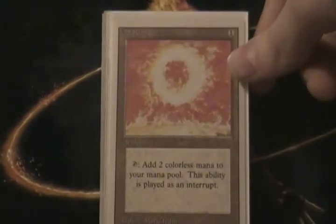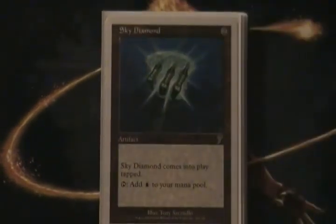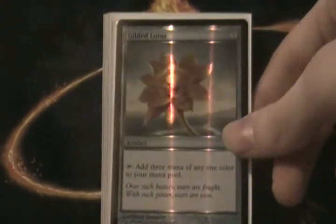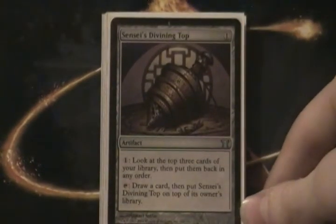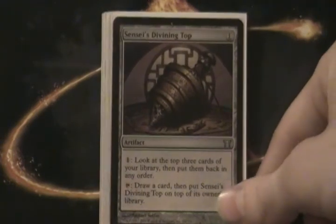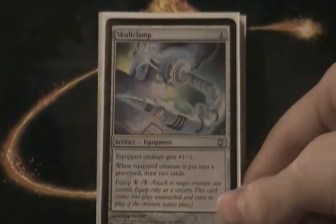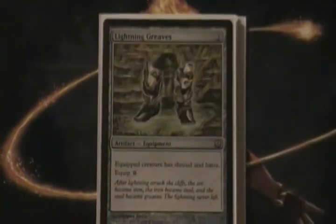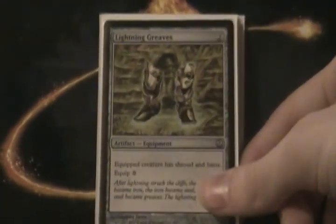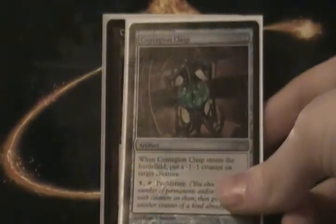For artifacts, Sol Ring — I don't know why birds would like this, but it's Sol Ring. Sky Diamond and Marble Diamond — birds like shiny things. Gilded Lotus — it's a flower, and birds like flowers. Sensei's Divining Top — don't question it. Skullclamp — don't call the ASPCA. We're putting it in here, and we're sometimes going to sacrifice our birds to draw cards, and we don't talk about it. Lightning Greaves — there's kind of a Soldier sub-theme, so soldiers would wear these. Contagion Clasp for Proliferate.